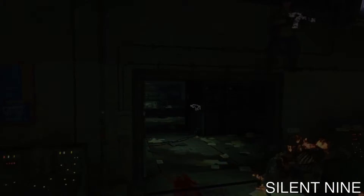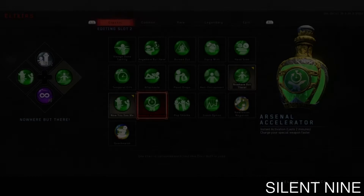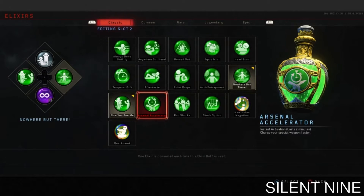The first thing you need are the DG5s, so make sure you bring those into your custom class before you load up into the game. Once you have the DG5s, the next thing you want to bring — but don't need — is the arsenal accelerator. It will help you with this glitch, but the only required item is the DG5s.